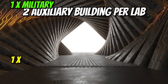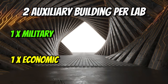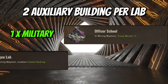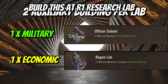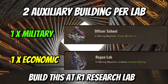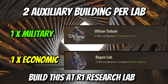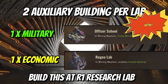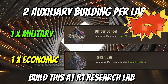From a strategic standpoint, since you can only build one type of military and one economic building per research lab, this gorilla advises building Officer's School (troop morale +1) and Regen Lab at R1 Amethyst Research Lab — because no one can destroy these buildings as they are built within your safe zone. Troop morale is a new element: the developers have confirmed that the alliance with the morale advantage gains an additional 20% damage buff.